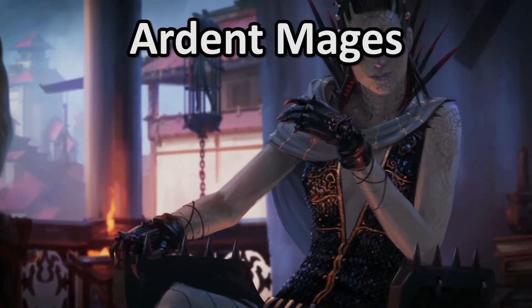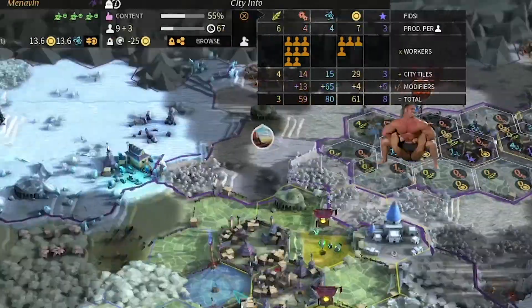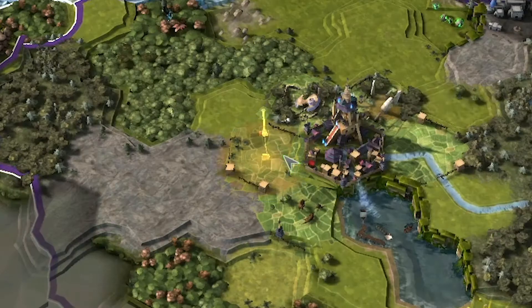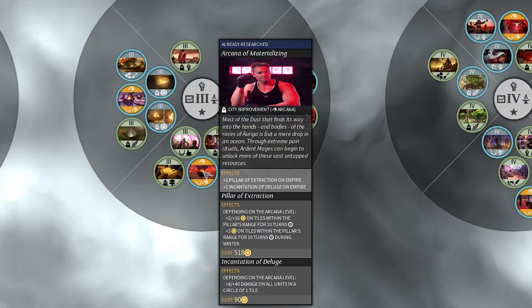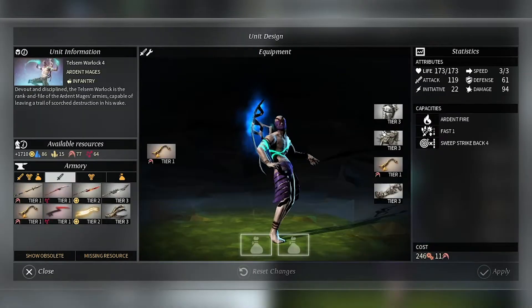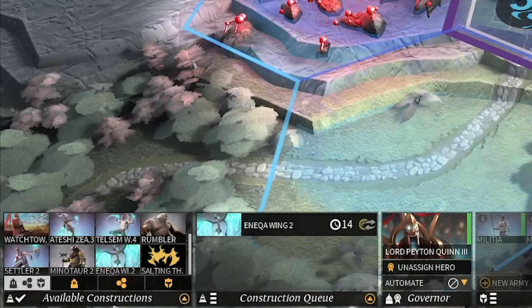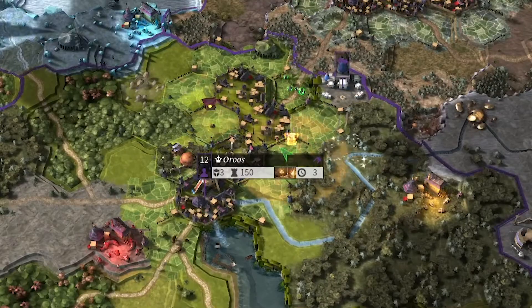Ardent Mages are masochists — the more pain and torture your empire is in, the stronger it becomes. Spend dust to put pain pillars down all over your cities and reap the benefits. This means they can perform well in most playstyles and go for different victory types. One unit is very good, one deals more damage if it gets attacked first, and one takes too long to build. They also have spells you can cast during combat.